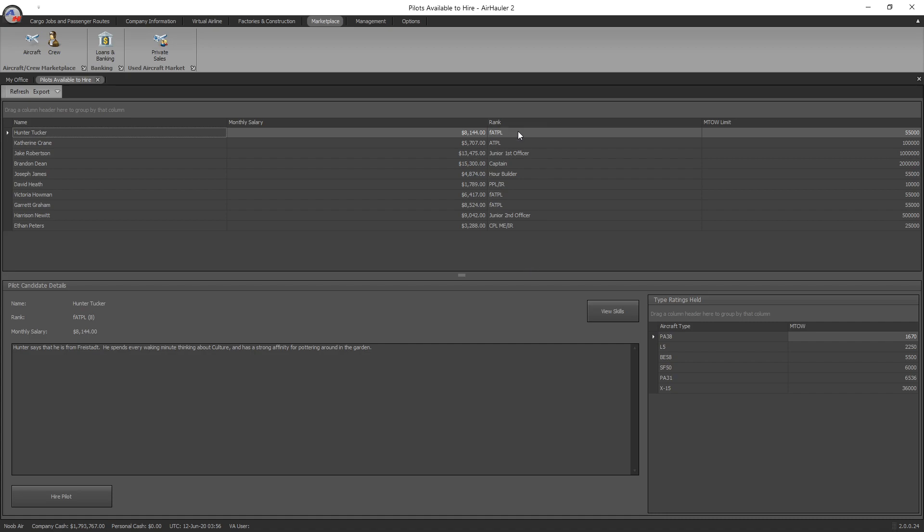The second thing to look at is the account rank. It goes from PPL right up to air transport pilot license. The ranking system will determine the type of aircraft they can fly. Down in the bottom right-hand corner, you can see which type ratings the AI pilot currently has. You'll remember type ratings from earlier — you probably completed your first and are now qualified for a Cessna 172 or something similar. When you click on a pilot, you can see a list of aircraft they are able to fly, so match a pilot to your current or planned fleet.